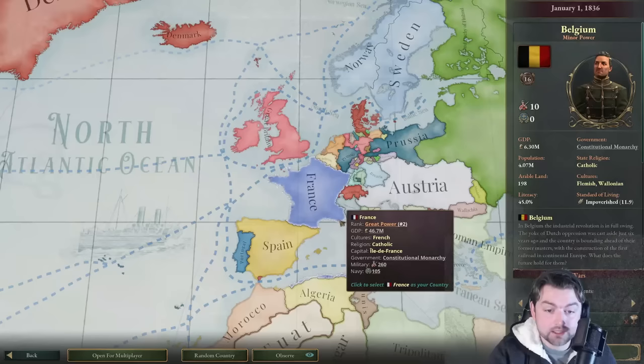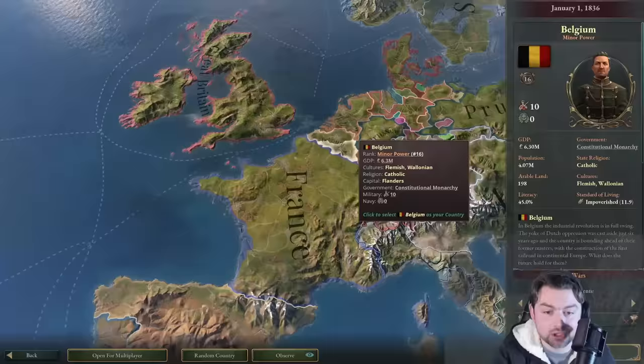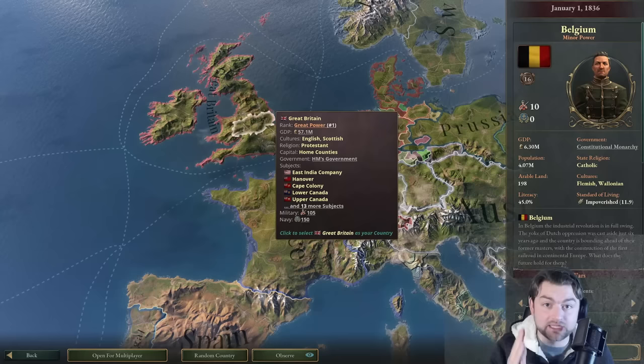The best nation to do this with is more than likely Belgium, because it has a decent sized population from the beginning, a decent GDP, and good access to resources. You can get into a customs union with Great Britain fairly early on, and that will provide you with all the resources and market base you need to heavily industrialize your society. I know I already did Belgium before, but this is just a test — let's see how quickly we can actually do this.